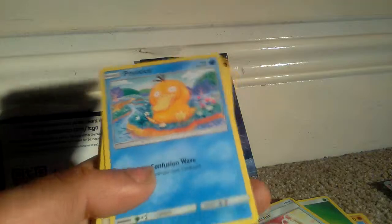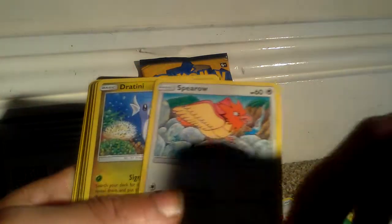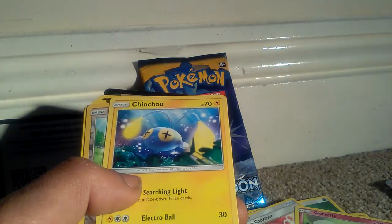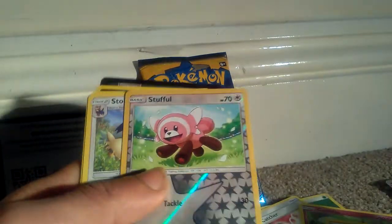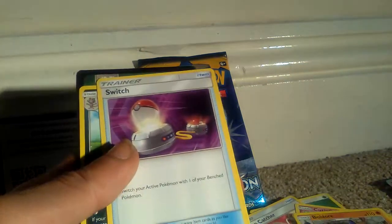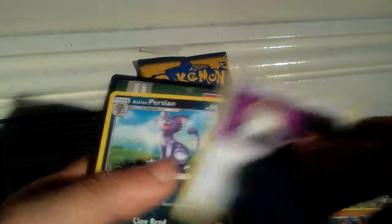So we've got a good feeling already. We've got a Psyduck Generation 1, Sparrow Generation 1, Dratini Generation 1, Combee, Chinchao, Stufful, Shining Scalpland, Water type energy, Boldore, Switch, and Alolan Pearlishin.